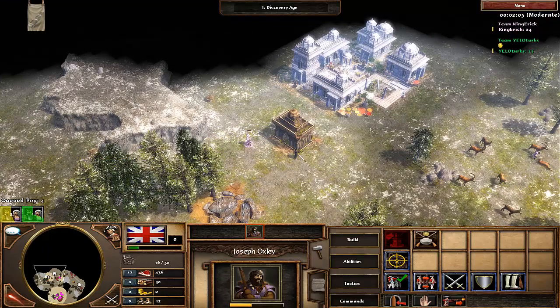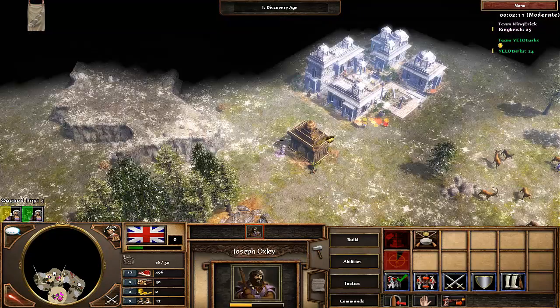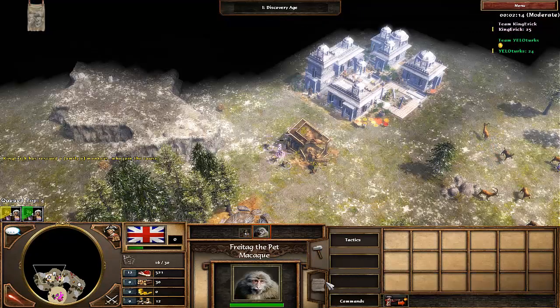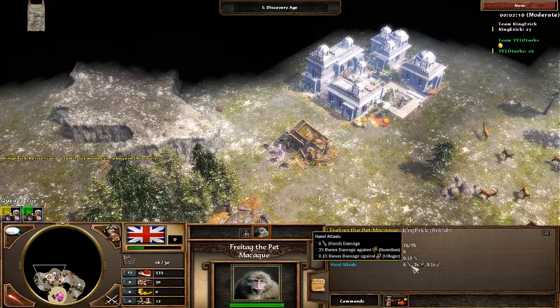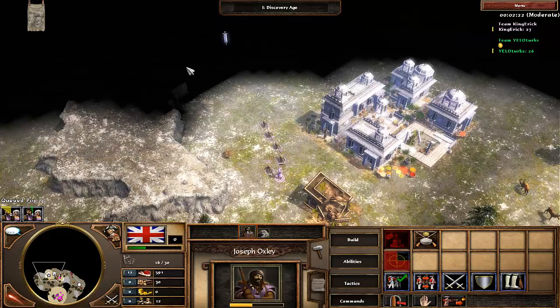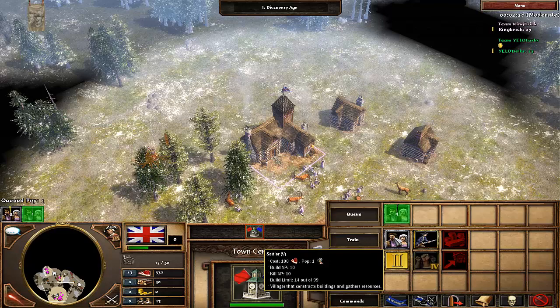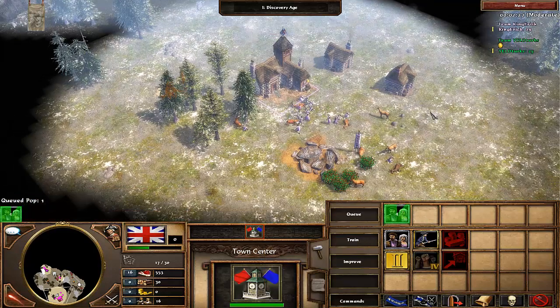Because I'm playing a British mirror, I'm going to age up with 18 villagers. Normally British can age up with 16 to 18 — that includes the three villager card from your home city as your first shipment, and the villagers from manor houses. I built my manor houses earlier rather than later, which was a good choice, so I'm aging up with 18.